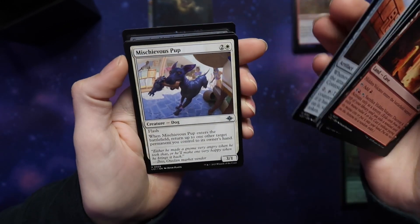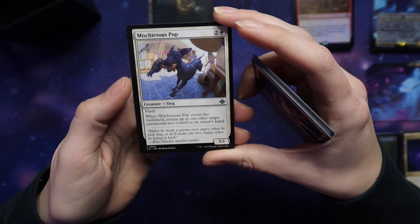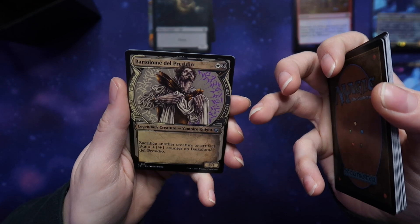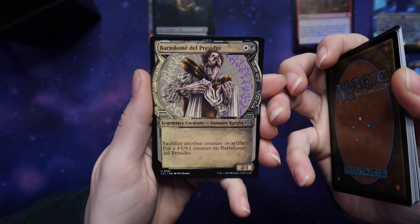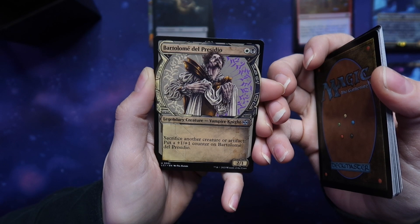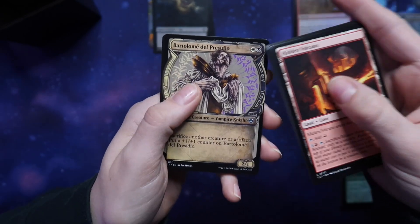A mischievous pup — enters the battlefield, return up to one target permanent to its owner's hand. Bartolome del Presidio — a vampire knight. He looks really cute. Sacrifice another creature or artifact and put one counter on him. If you have a ton of token artifacts or creatures, this is going to be a big creature for two mana. That's pretty good. I really love the art on this one.